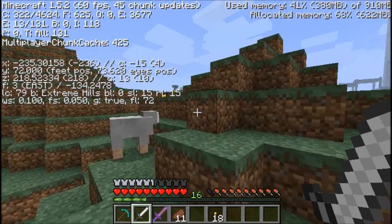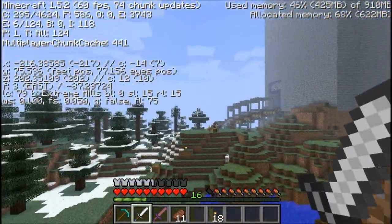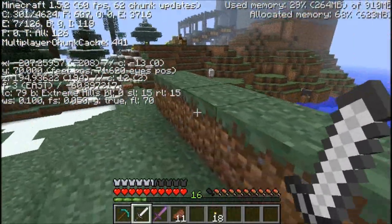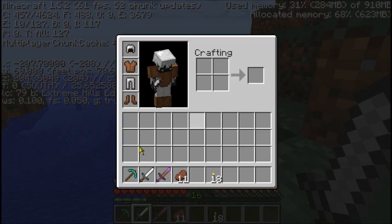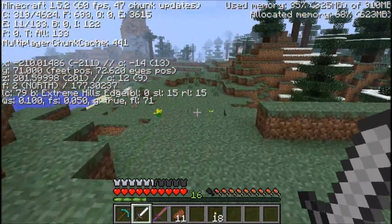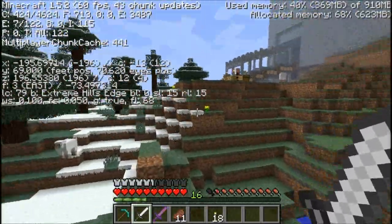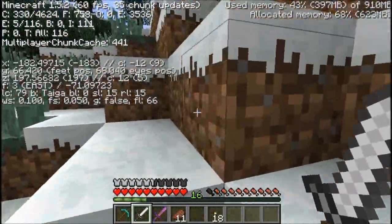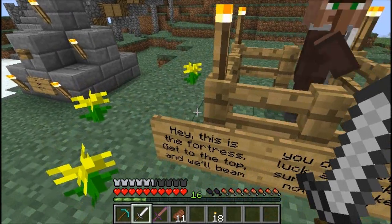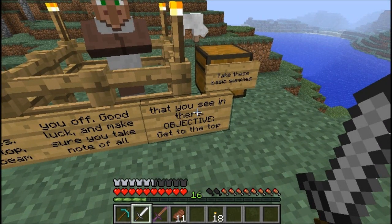Speaking of giant fortresses — this. Negative 175, and then 204. I'm trying to get my X coordinates to go down. There we go. It looks like maybe it's just that chest guy right there. Negative 175, 204 — found it. Hey, this is the fortress. Get to the top and we'll beam you off. Good luck. Make sure you take note of all that you see in there. Objective: get to the top.